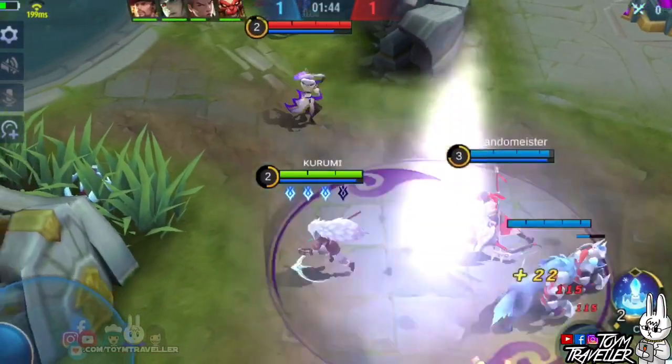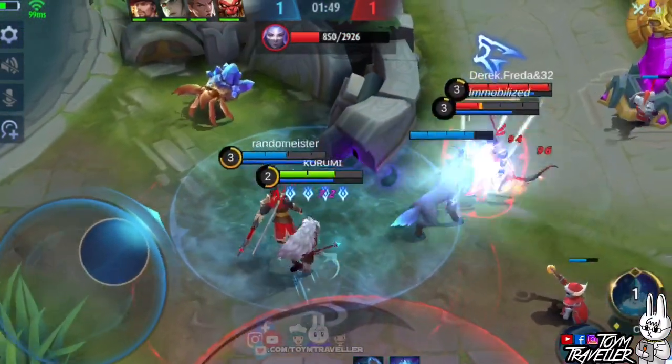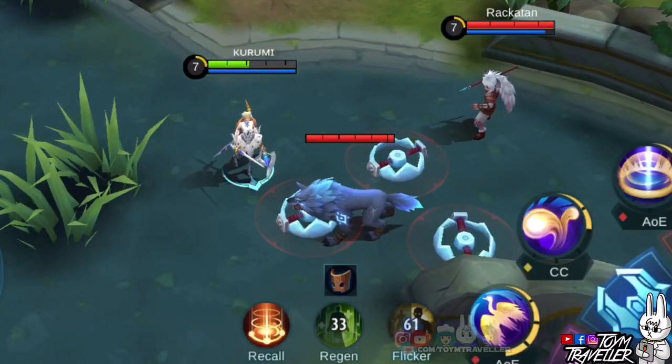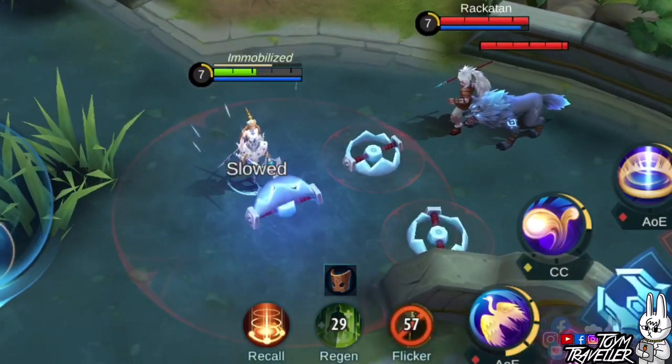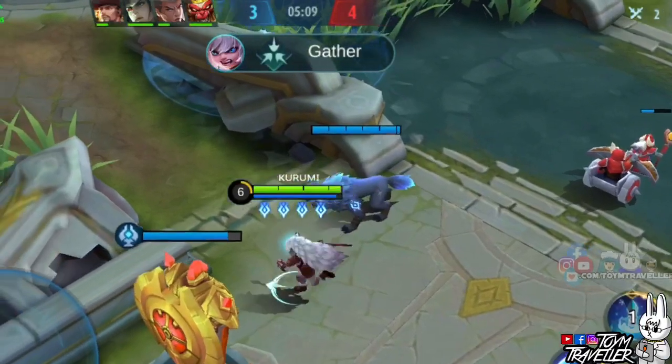If they get enticed by the shiny trap you placed, then that's even better. Keep in mind also that enemies could see your traps, so better hide them inside a bush to bring an element of surprise. You can also use this skill to check the bush if there is a hidden enemy or not.